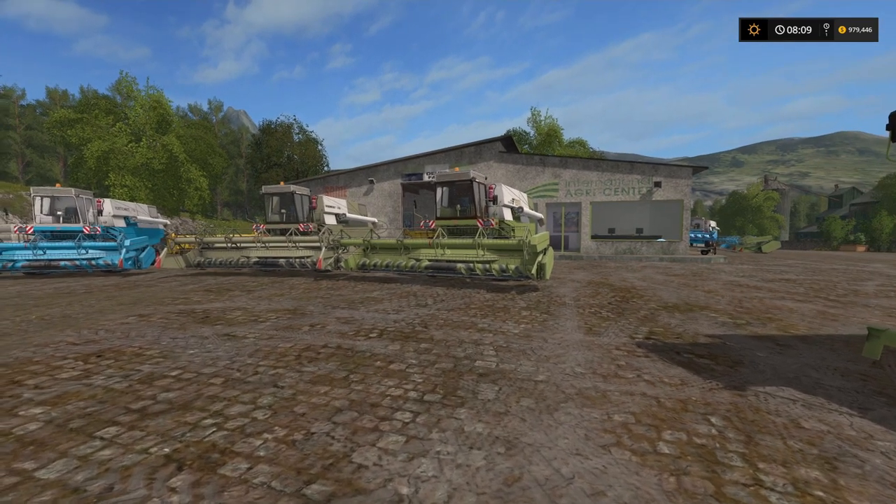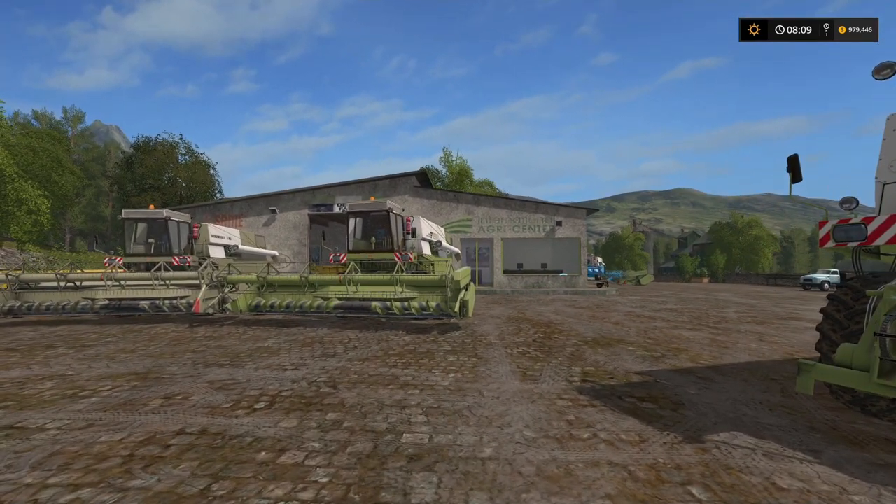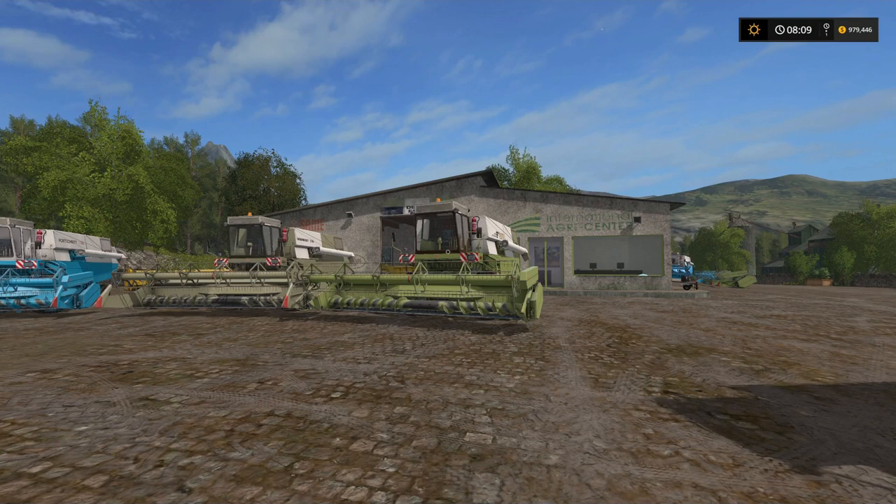It's a pretty neat little harvester pack. Fortschritt was an East German brand of tractors, combine harvesters, and other agricultural machines. Fortschritt was taken over by Case IH in 1997. The E516 combine, from what I understand, was produced first in 1977, and at that time was one of the most powerful combine harvesters on the world market — pretty interesting history.